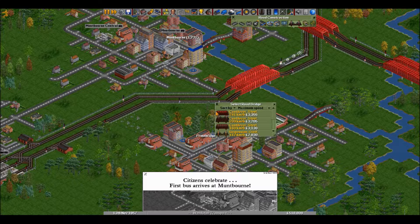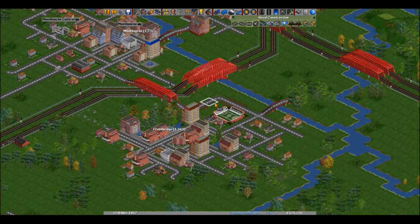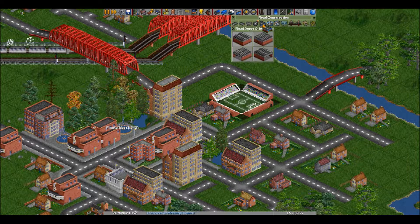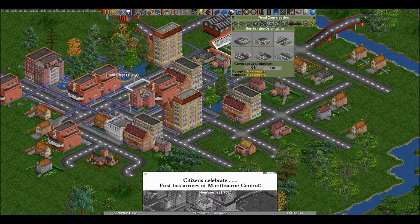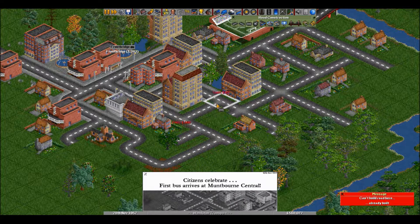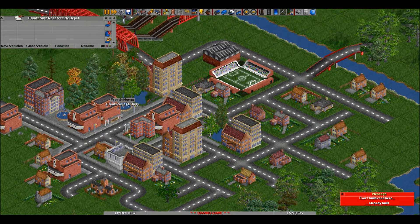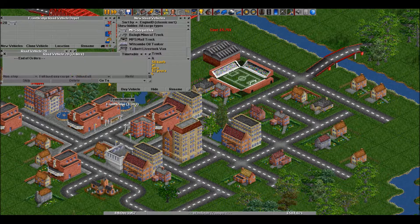One bus goes here and to the center of town here. Then I'll get another one that goes here, then to the center of town here, and then to the center of town here. We're building bridges — it's always better to build bridges than to just build across the tracks.